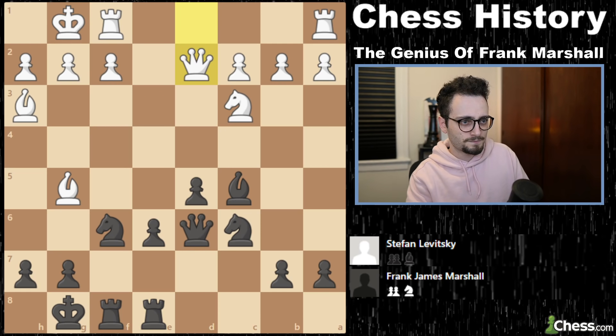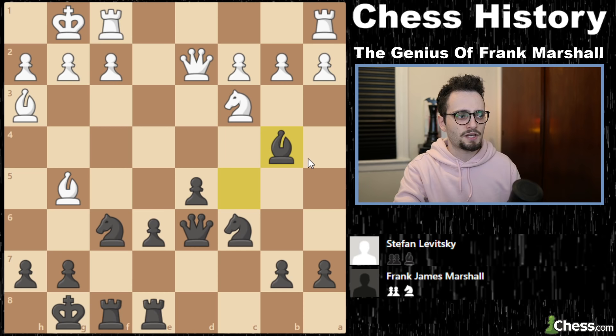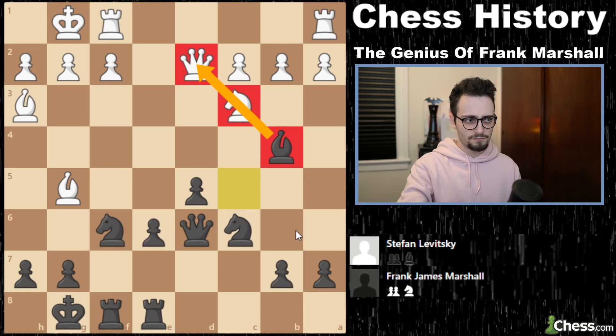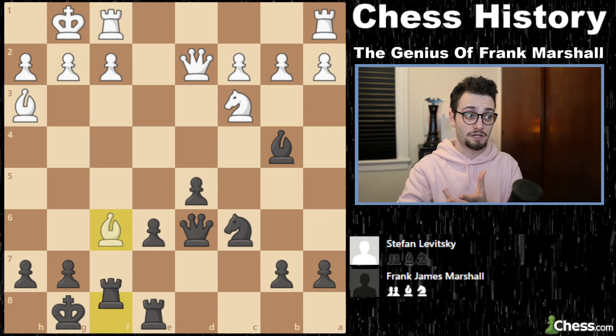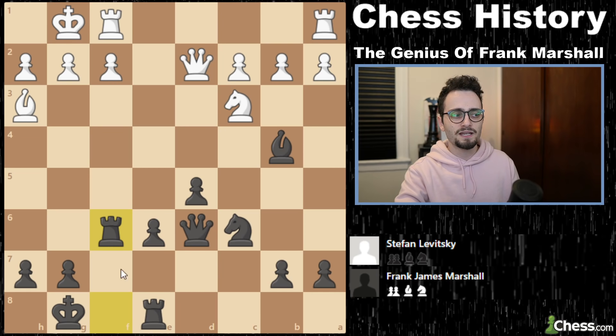Queen to D2. And now Bishop to B4 — essentially Frank Marshall is saying he's going to pin the Knight to the Queen, and then play D4, and you're going to have a problem. That's why we get Bishop takes F6, an immediate reaction by White. But that pawn trade way back when solidified the center. Now the rook is going to get involved. White plays Rook to D1.